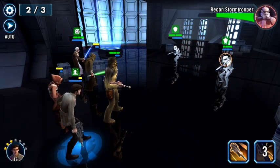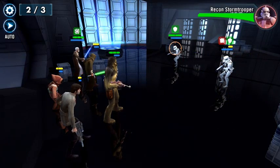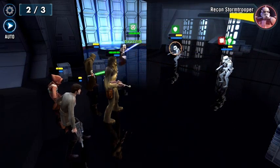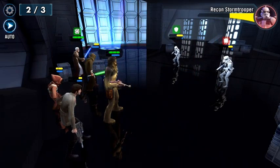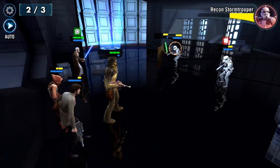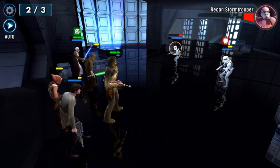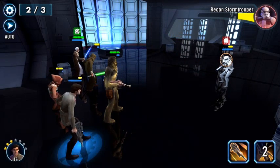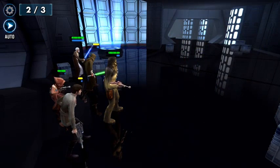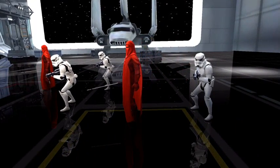Survival of the fittest — and apparently that big minigun dude was not built to survive, not made for this world. You'd believe a guy walking around with a goddamn minigun would be invincible, but nope. Last stage — we lost a guy and we're about to lose two more. My red guy from the last game is back for revenge!